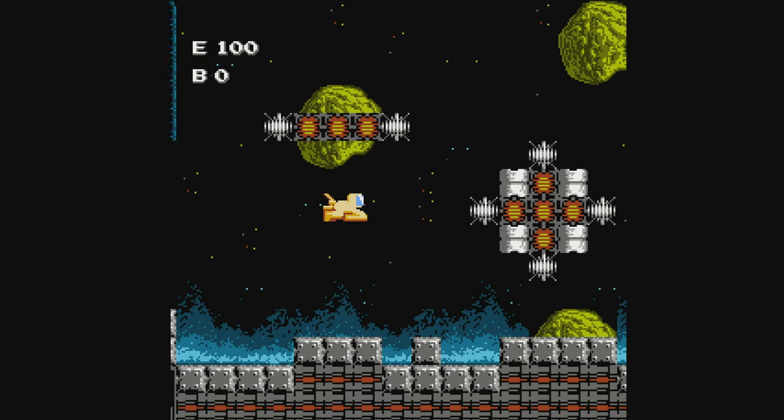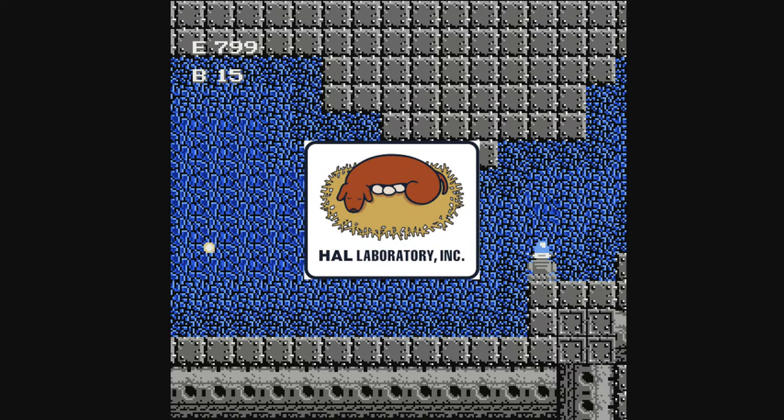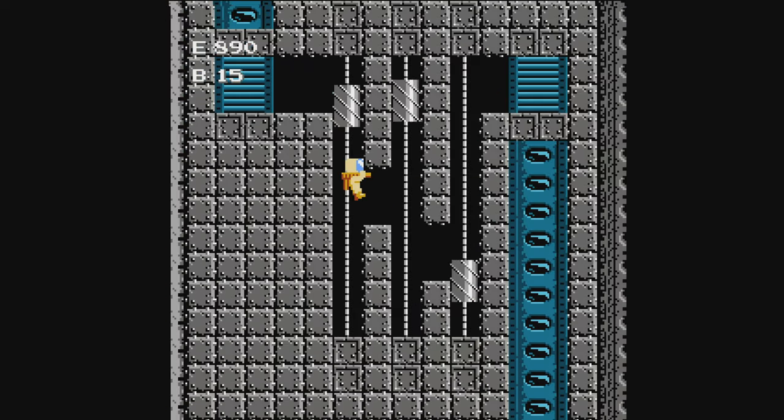Air Fortress was a game that was released for the NES in the West in 1989. It was developed by Hal Laboratory, the developer that's best known for making the Kirby and Super Smash Bros. games. I would describe the game as a mix of shoot-em-up and basic map crawling gameplay. It's a pretty cool mix.